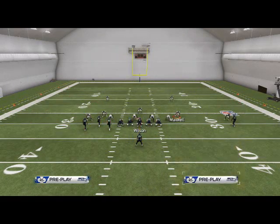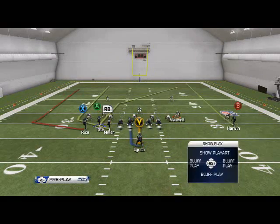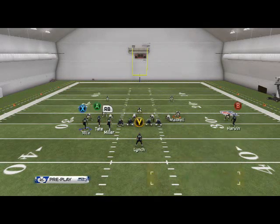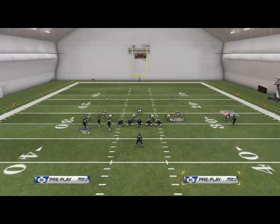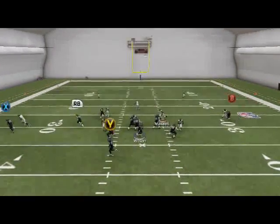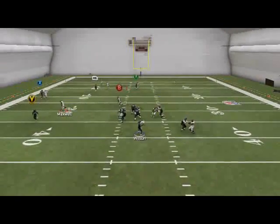What I like to do with this Seattle play is, again, I like to motion Rice out. I'll put Marshawn Lynch on a swing pass to the left, and I'll put Percy Harvin on a drag. The first read on this play is always going to be the drag. If it is man-to-man, then we're going to progress to RB.